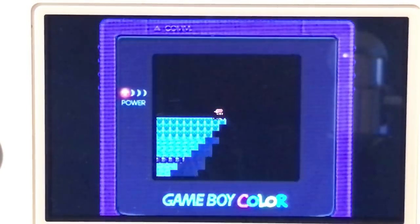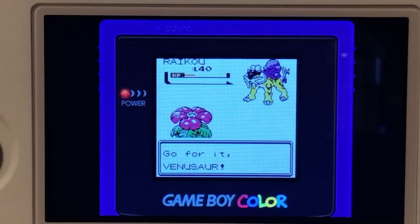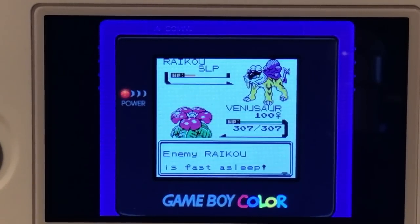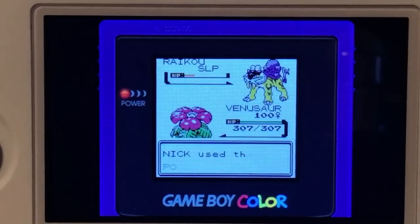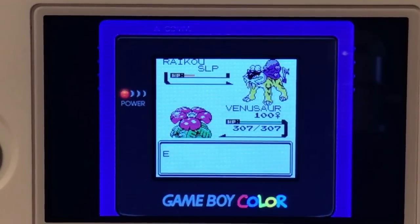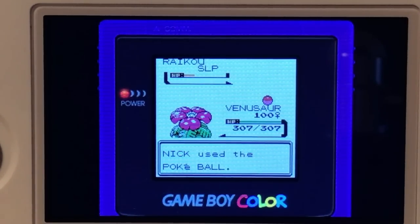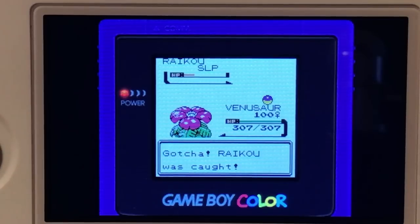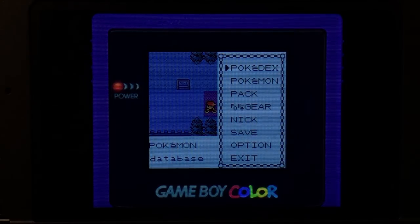Now it's time for probably the hardest challenge of this entire video: catching the roaming Raikou and Entei. We had already gotten Raikou down to quarter HP, so all we needed to do was put it to sleep and chuck a few balls at it. But even at quarter HP and asleep with a Poke Ball, it's only about a 5% catch rate — so it takes roughly 20 Poke Balls to catch. But somehow, I caught it in three balls when one of them it wasn't even asleep. So Raikou was super easy to catch.